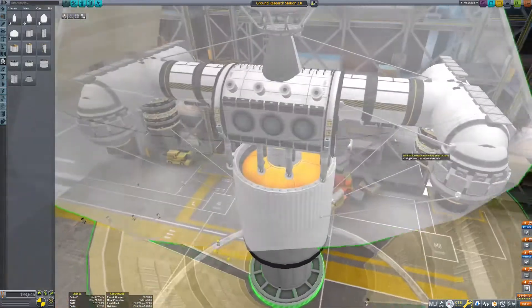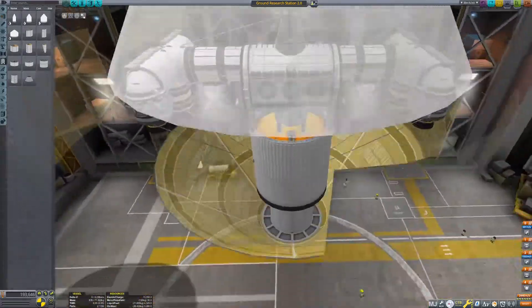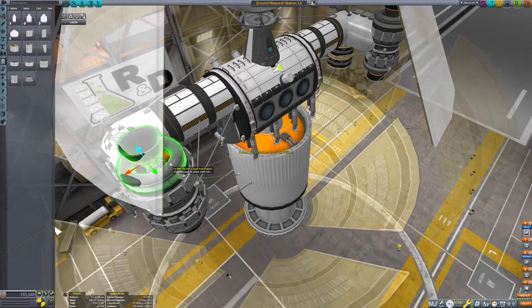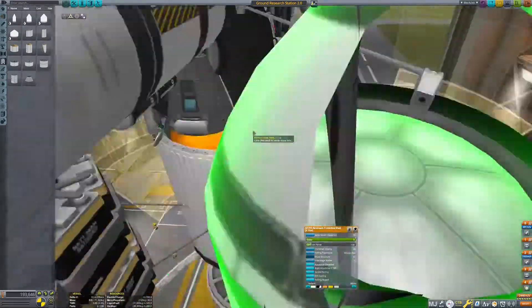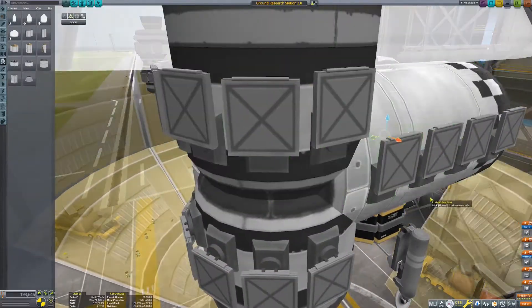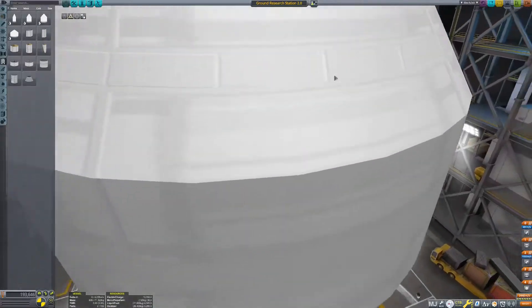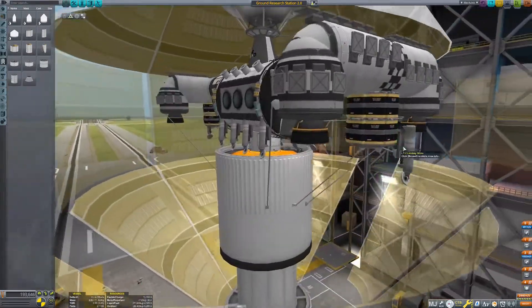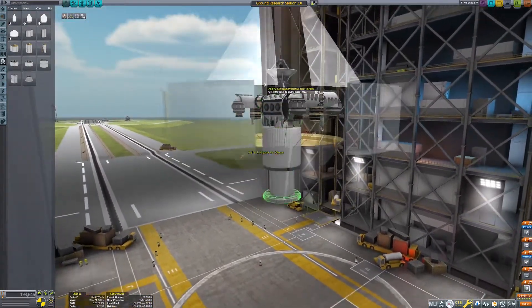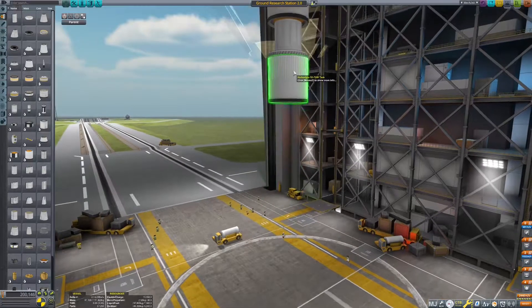Actually, it may be worth it to just make it small like this and then slap on a science junior somewhere else. Probably not, actually. The moment I move one of these guys, it's over. Okay, so that's staying in place. There we go. Why are you now disconnected? Because I moved the thing back but not that assembly piece. Okay, so yeah — now we can actually start building the rocket itself.